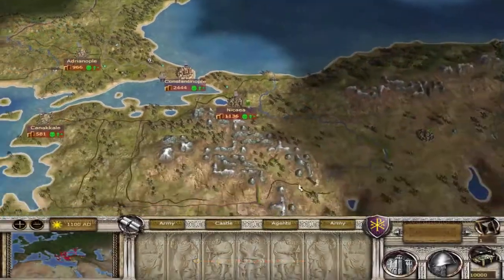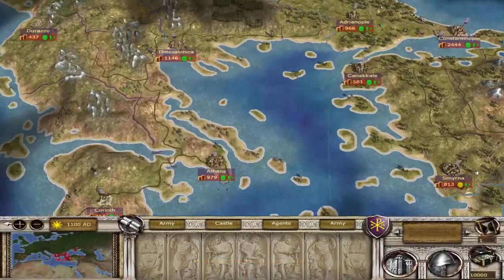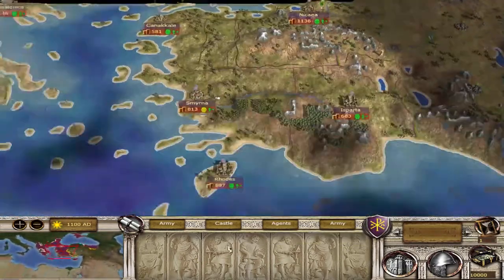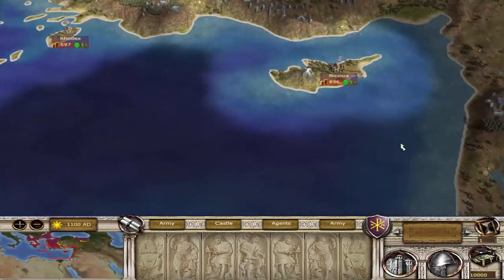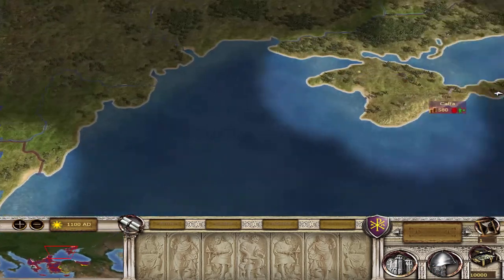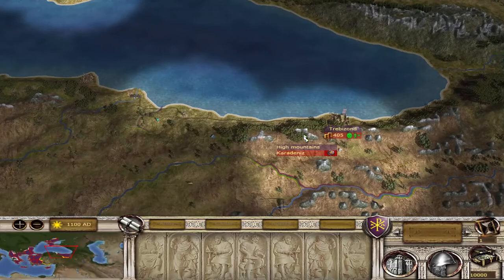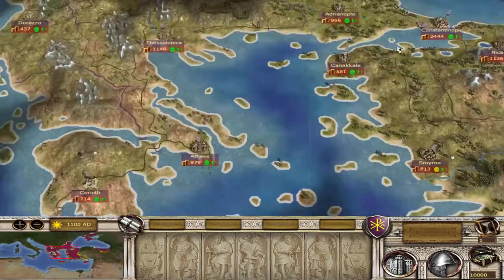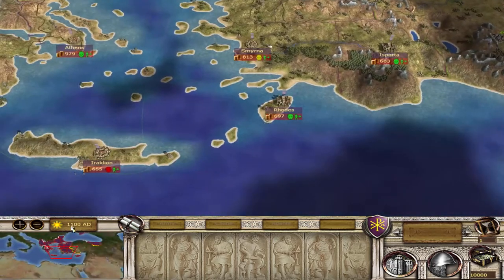Alright. To start off, we have 15 settlements — already you can see how big this map is. You've got Cyprus, Crimea up here, Trebizond, and a lot of Anatolia that they historically held at this time.